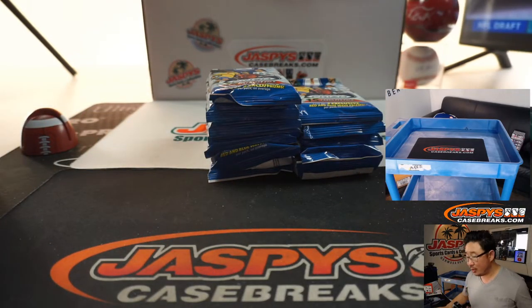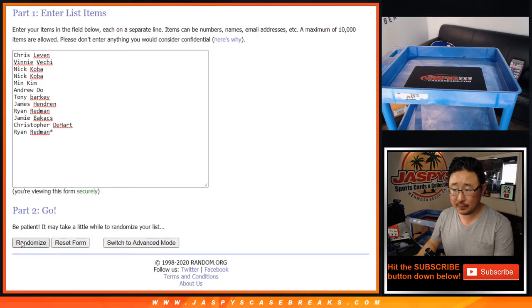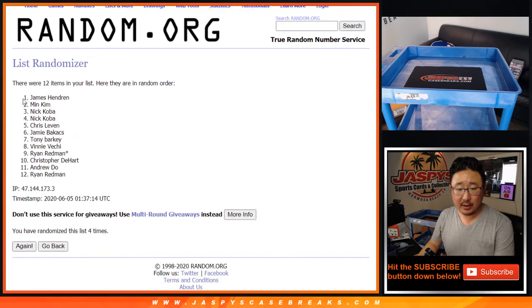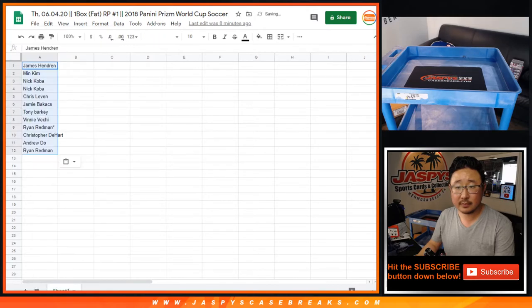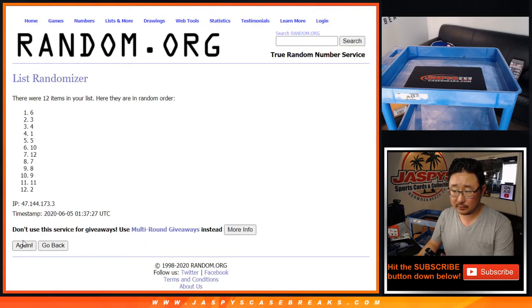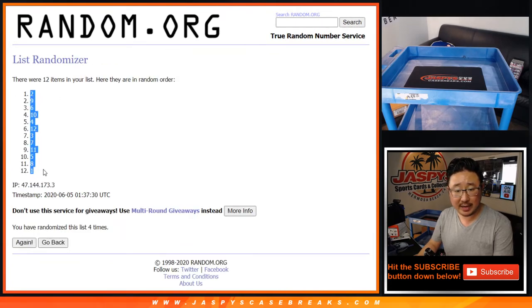Alright, we're going to open these numerically as well, but let's randomize both names and pack numbers, 4 times for each list. Good luck. After 4 times, we've got James down to Ryan. 1 and a 3, 4 times for the pack numbers. After 4 times, we've got 2 down to 1.